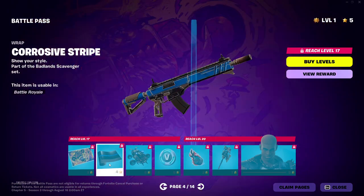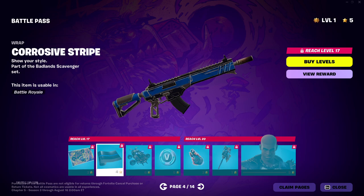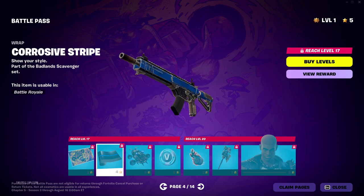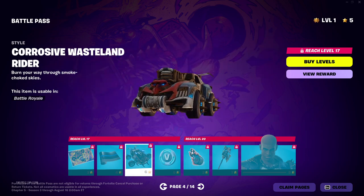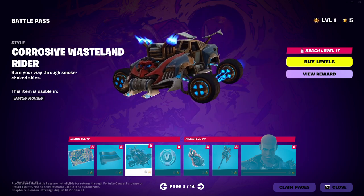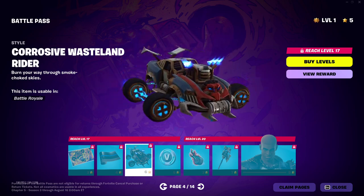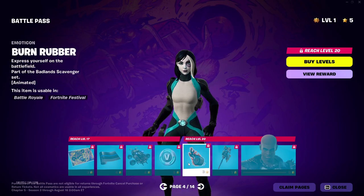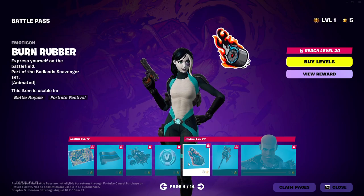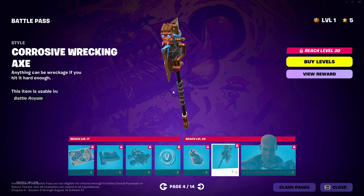Our first wrap of the Battle Pass — very worn out looking wrap. Glider. It's pretty nice. I like that. I like this theme. More V-Bucks. And you have the Burn Rubber emoticon. And another edit style to the back bling.